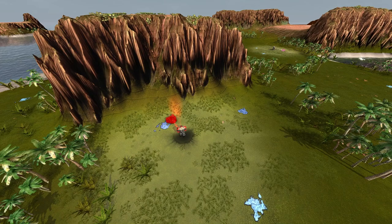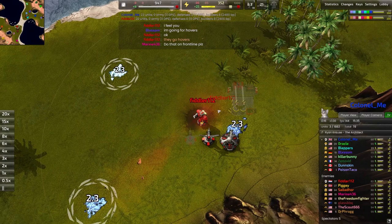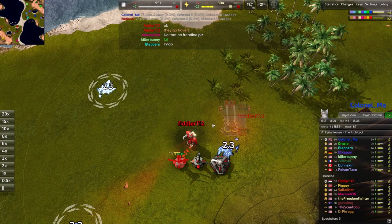You know what I love to see? I love to see top-tier players showing us how it's done on the front line — gets me very excited every single time. Today, representing the red team, spawning in the southwestern corner, it's going to be Fiddler112, going for Cortex in that bright red color. All things are as they should be.